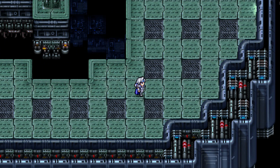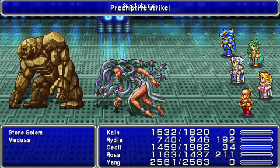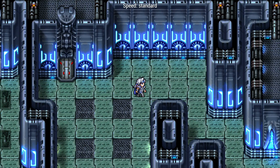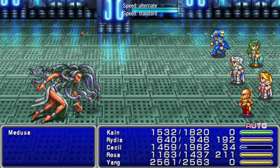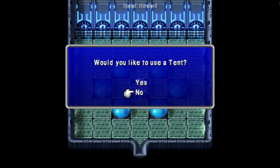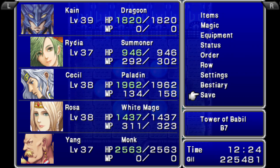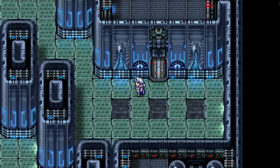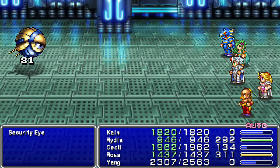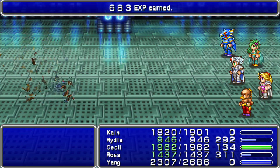We need to go back to that locked door because we now have Lugae's key, and I will be saving. Here we go again with the insufferable encounters. This is crazy — it's like every three steps. I was thinking about ending the episode here and then wrapping this up in the next one, but this is going to take maybe a few minutes.